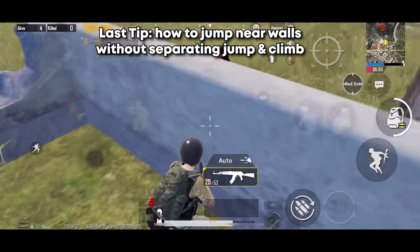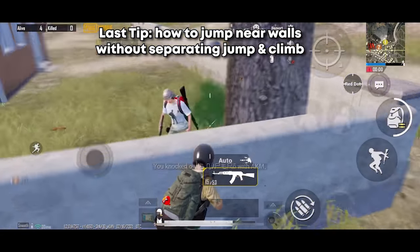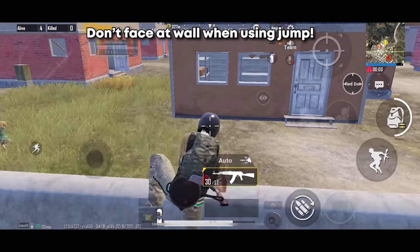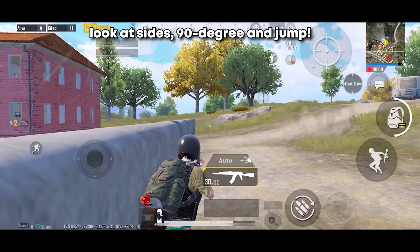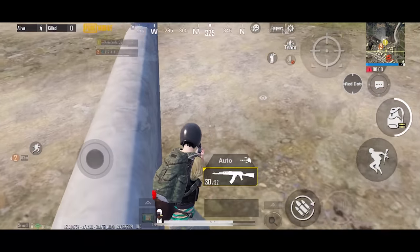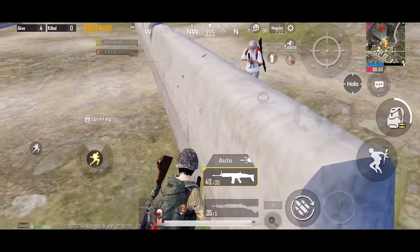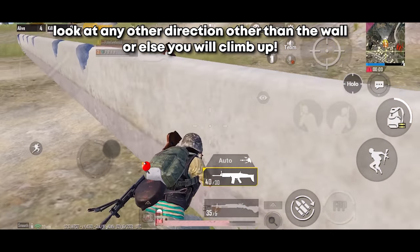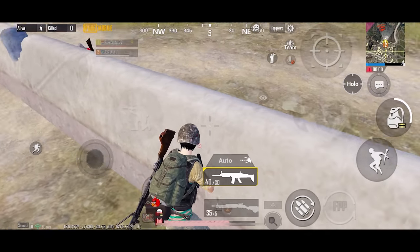This tip is for players who don't use separate jump and climb buttons. You can still do a jump shot near a wall. If you face directly toward the wall and hit jump, you'll climb it instead. So face sideways — at a 90-degree angle to the wall — and you'll be able to do the jump shot without climbing the wall, in both directions. Before doing the jump shot, make sure you're facing any direction other than toward the wall.